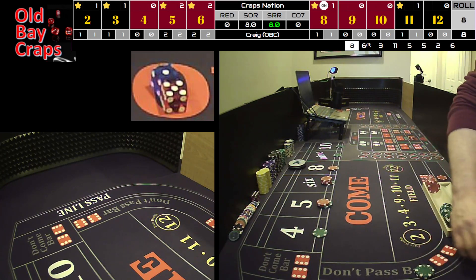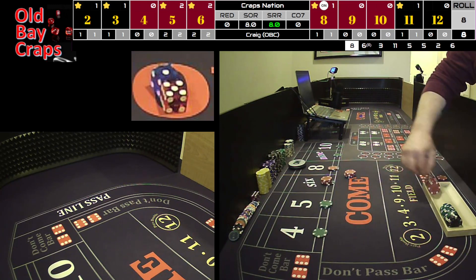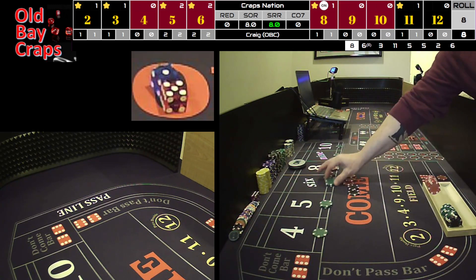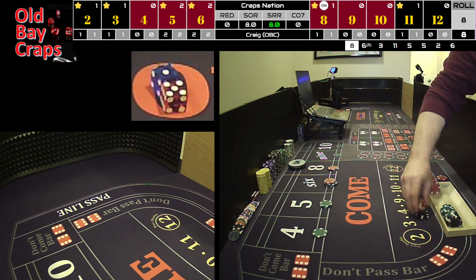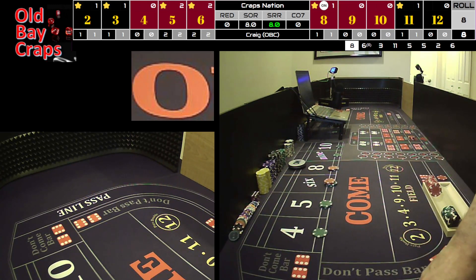And the 5 wasn't supposed to go to 60 — it was supposed to go back down to 50. Sorry about that. Alright, we're going to win 140 on the 6. We're now going to take the 6 back down to a $60 bet, and we're going to take $225 back to the rack. Keep going here.